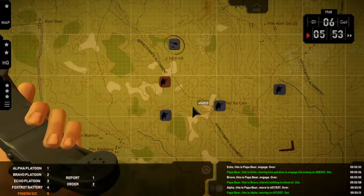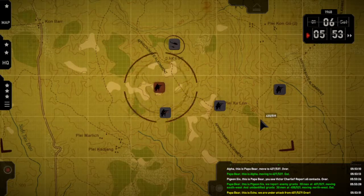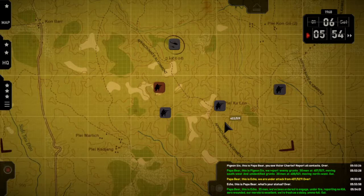Pigeon — contacts. Over. Papa Bear, this is Pigeon Six — we report enemy grunts, thirty or so men at 4-0-7-5-5-2-7, moving southwest, and unidentified grunts, thirty or so men at 4-0-8-5-5-2-1, moving northwest. Out. Echo — status. Over. Papa Bear, this is Echo — thirty-five men, we've been ordered to engage, under fire. No KIA, zero wounded, morale excellent, fresh as a daisy, ammo full. Out.